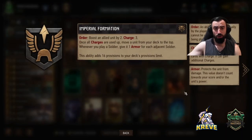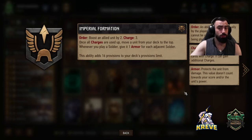The leader ability works in this fashion: boost an allied unit by 2. We've got 3 charges. Once all charges are used up, move a unit from your deck to the top. Whenever you're playing a soldier, give it one armor for each adjacent soldier. So when we're playing soldiers, we want to be stacking them side by side or in between adjacent soldiers.